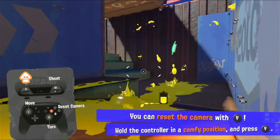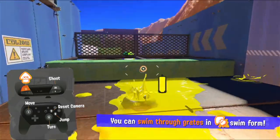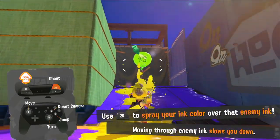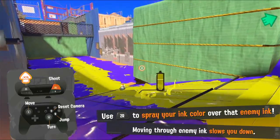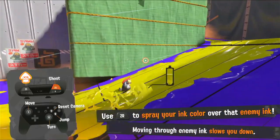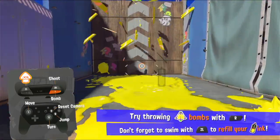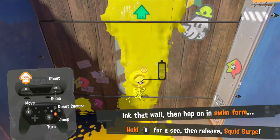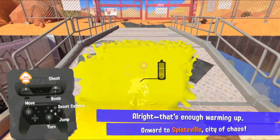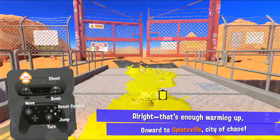Sub weapons will change depending on what weapon you use. We can also jump in squid form, and squid form can go through grates - keep that in mind. Make sure we don't have enemy ink in our way, so let's paint over that. We take damage in enemy ink over time. If we paint a wall and hold B, we can build up a jump to get higher. If we turn 90 degrees and jump in squid form, we can do a little dash, helpful in a pinch.